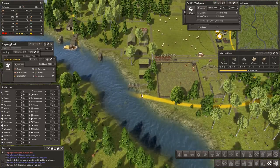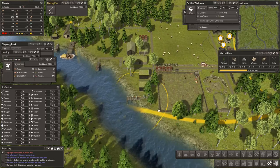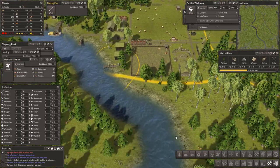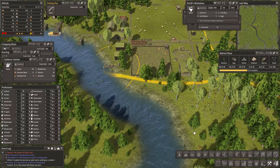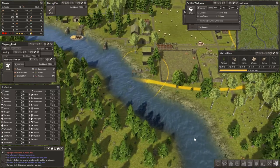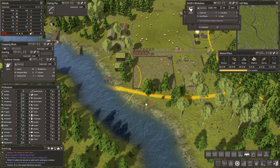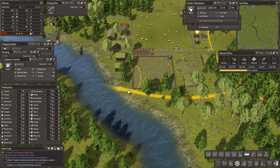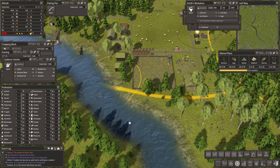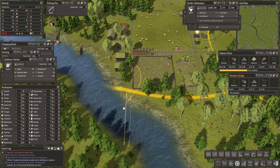Maybe another fishing dock — I had four in my last playthrough and I've already got chickens here. Actually before we do that, what would be useful is to get a bridge here. I do want to get that bridge — let's see if we can get a bridge across there. Let's get a bridge in — that will extend everything we can do.